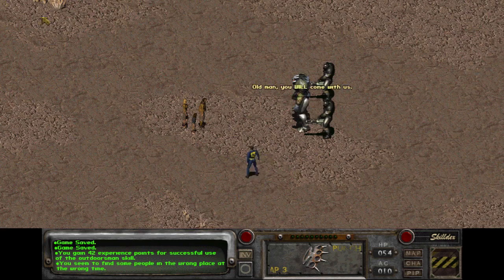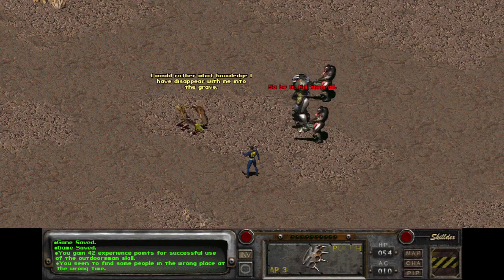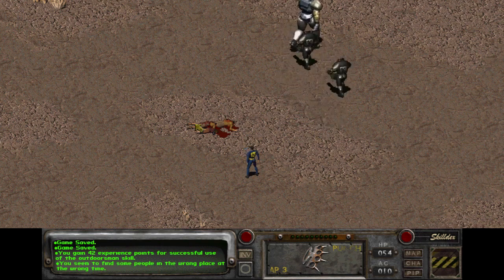This is a typical encounter — you cannot do anything here. It occurs randomly as one of the random encounters. It probably means to show the brutality of the antagonist and his size compared to any normal person.